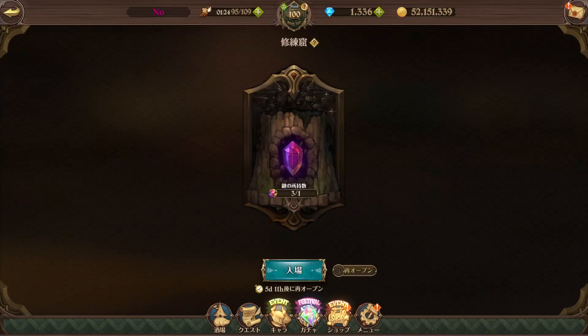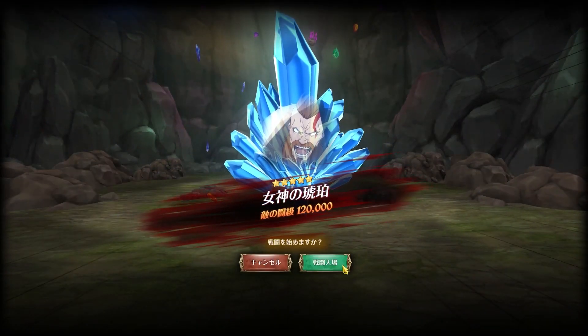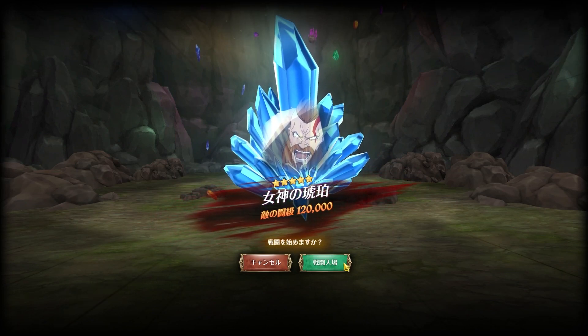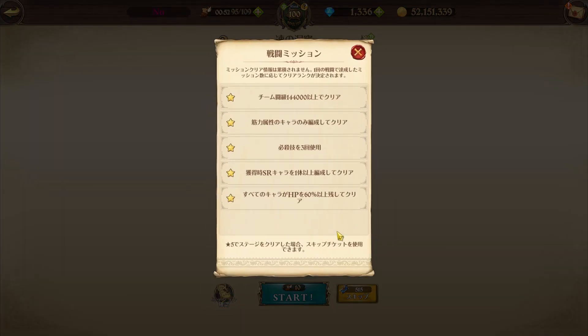On global right now, the update where missions are available for Training Grotto is just dropping. Once completing the missions, you can actually use skip tickets for that specific stage. I already have this one with five stars — I went ahead and did all the stages to try before doing a video on it. These aren't so hard, they can be pretty tricky but they aren't too bad. You're gonna see the missions in English once you open the mission tab, assuming you play on global, which 90-plus percent of you do.